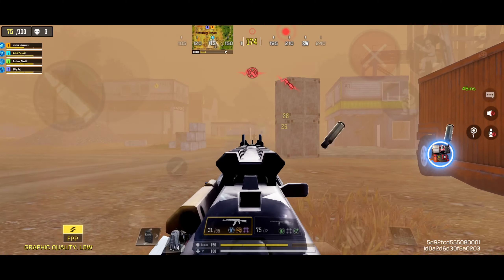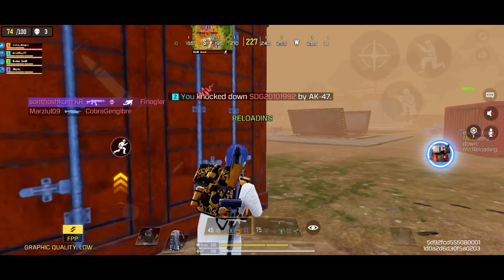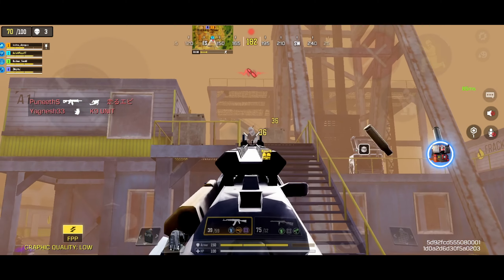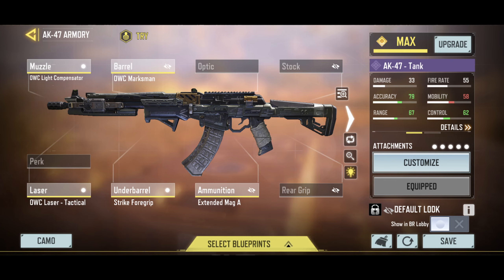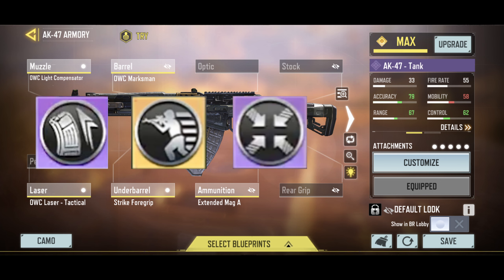It received a buff this season, which removed its damage fall off after 25 meters of range. It's currently the best assault rifle with a great balance of damage and range, and it's extremely lethal as well. This is my suggested gunsmith build. The mods I would recommend for the AK-47 are extended mod, fast ADS, and hipfire boost mod.